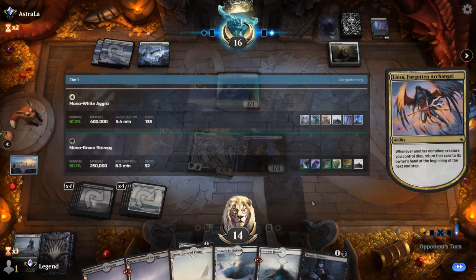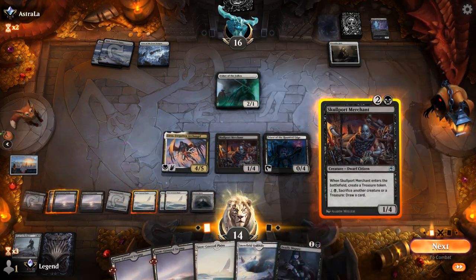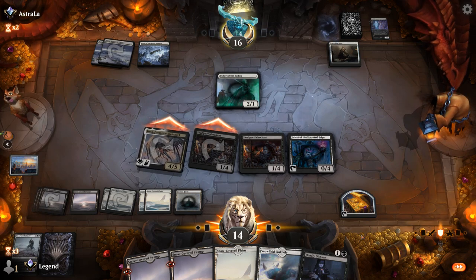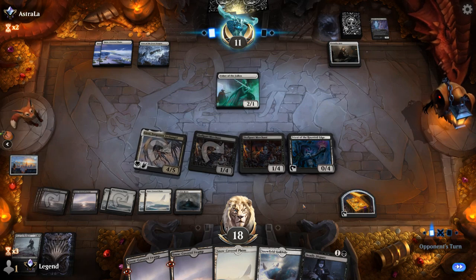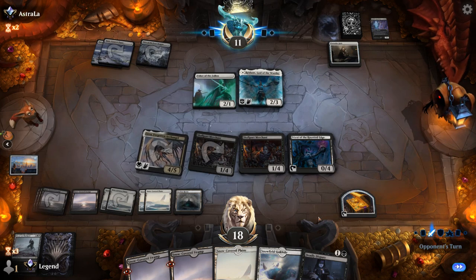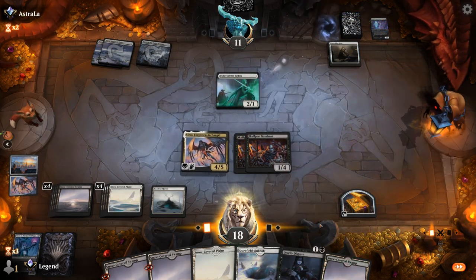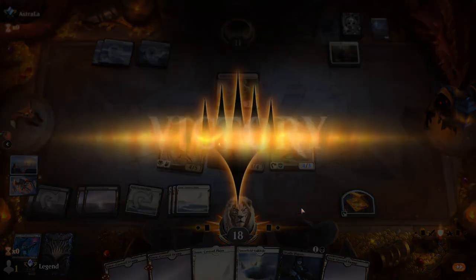Right now two of the best performing best-of-one decks in Standard include mono white aggro and mono green aggro, and these are the two decks we're trying to beat by playing this black-white strategy. There's Reidane, a little bit late to the party — just dies to my Priest. Then do we have lethal? I think I'm one damage short. Opponent packs it in. Sweet, onto the next one.